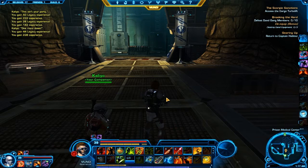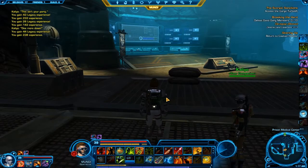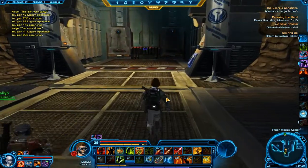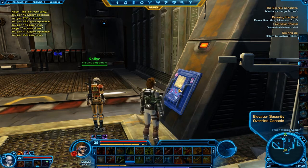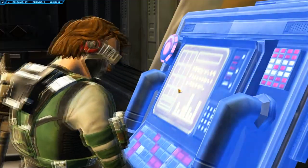You break out four prisoners, because Belsavis is a prison planet. They help you — you've got to get all these items for a really well-put-together plan to break into the security place, which is only accessible by droids and massive doors you've got to break through.